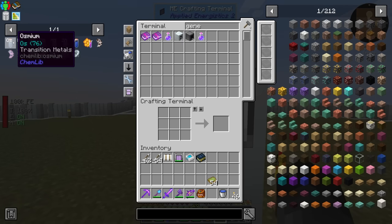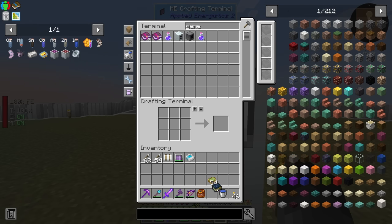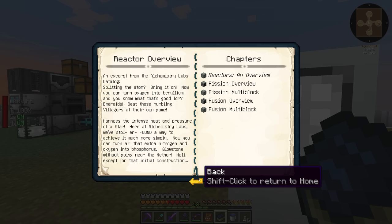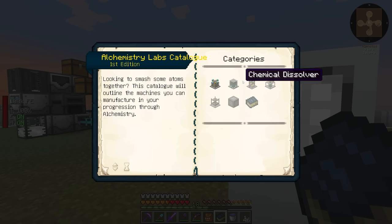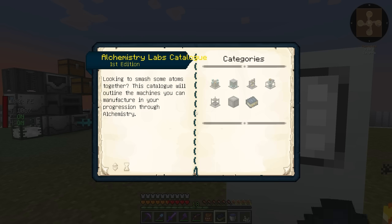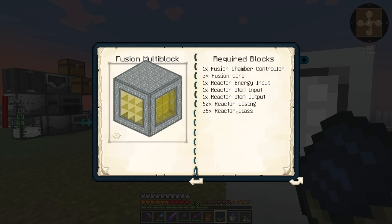Last episode we were looking at different methods to turn elements into iridium, and we were looking at osmium and hydrogen as one of those methods. I made us the chemistry lab's catalog book and was going to make all the different blocks and recipes. I made a reactor casing, and then it said we needed reactor glass. Going back to the fusion multiblock, we need 36 reactor glass and 62 reactor casing.